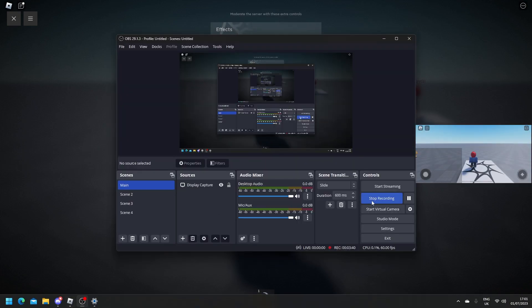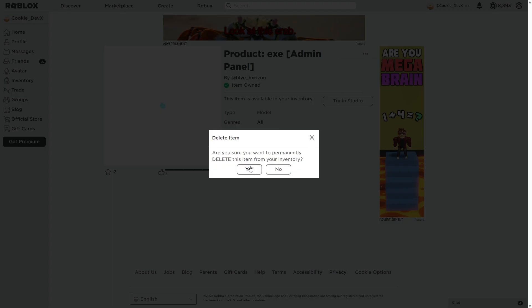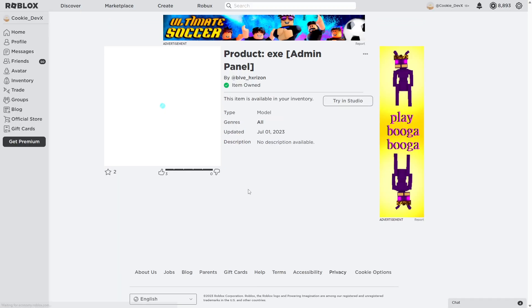Now time to get into how you can install it. Once you're ready, make sure you're on the same page I'm on — it will look a little bit like this. If you don't know where this page is, just check out the first link in the description and it will take you right there. Then open up this section and click on 'Get Product exe'. Then click on 'Get' and then 'Get Now'.